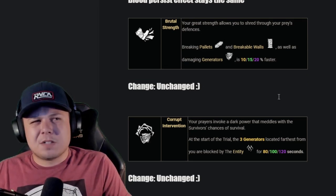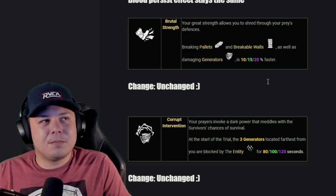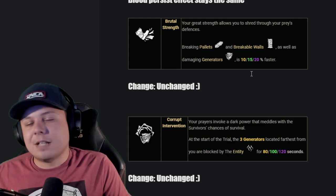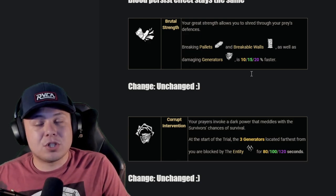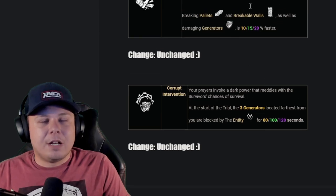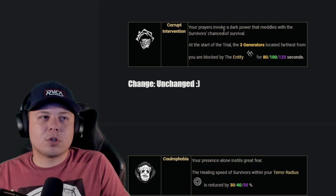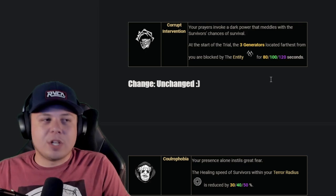Brutal Strength: I think it's fine. They could buff it by 5% but it does its job. There's better perks to run but beyond buffing a few percent I don't think there's really any buff that wouldn't make it super oppressive for no reason. Currently it makes you break stuff 20% faster — they could buff it 5% per tier but I'm fine with it unchanged. Corrupt Intervention: blocks the three furthest gens from your spawn for 120 seconds. I think it's fine, does its job — unchanged.